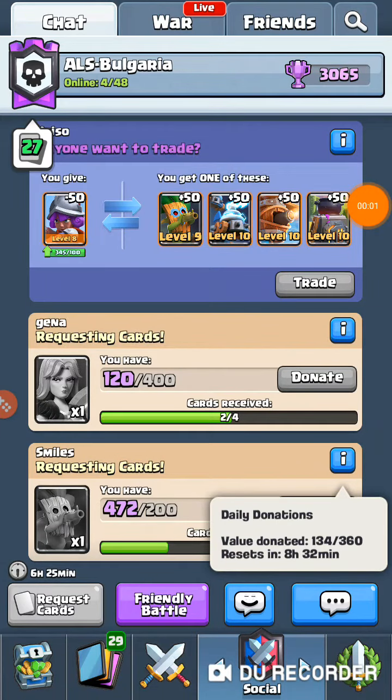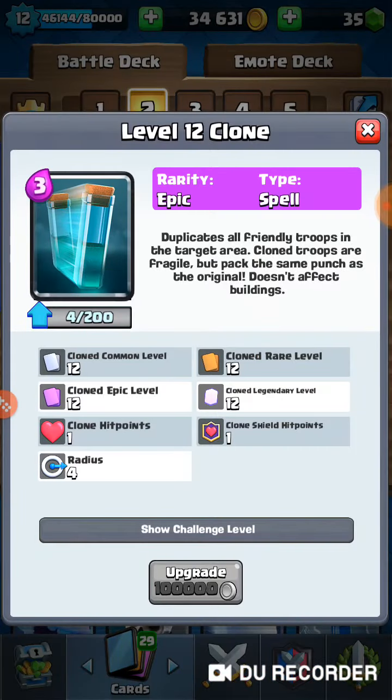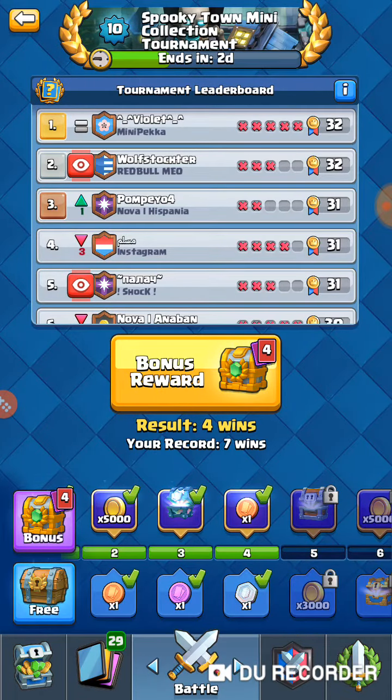Hi guys, it's Brutalism. Today I'm going to share a video as I saw something different about the clone spell. Initially, the clone spell when you use it, the clone will be placed on the right side of the card that is being copied. With the new change, the clone is going backwards.